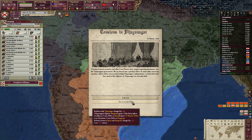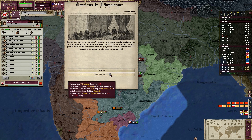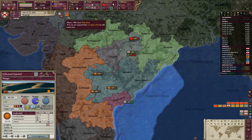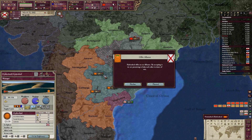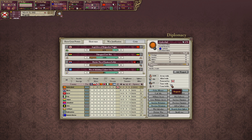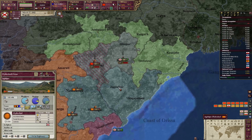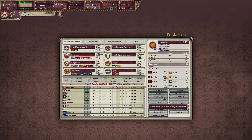Hyderabad is trying once again with their things. The situation with Hyderabad is they're probably willing to attack, and I don't want to go to war with the Dual Monarchy yet, so I will decline. I'm sorry Hyderabad — I just cannot do it. I wanted regular military access, but it costs 10 diplomatic points and they won't accept anyway.